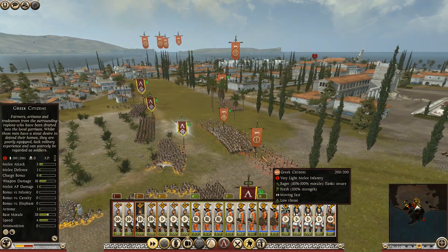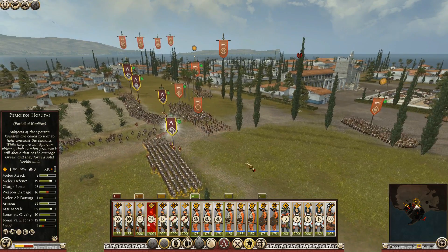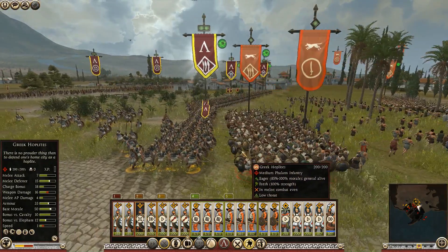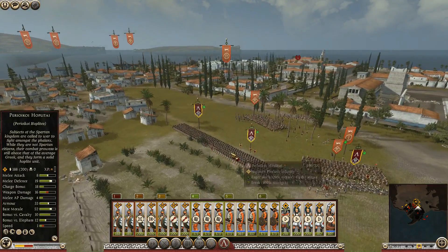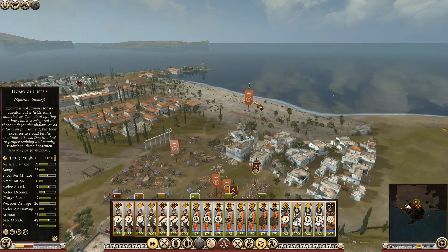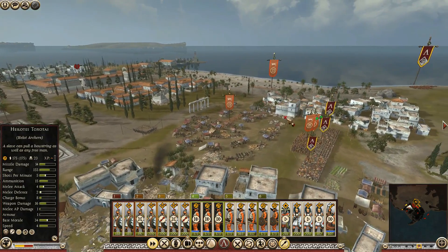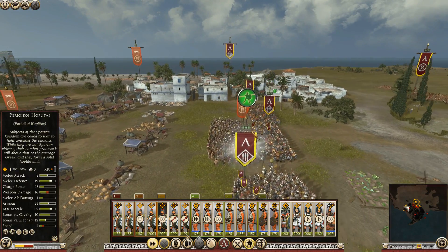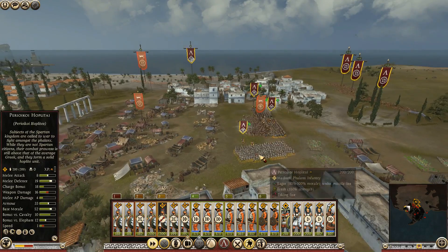My guys are in phalanx but we're not attacking anything. Let's try and go for an attack — move here, go for the Greek hoplites. Their archers are getting destroyed. Let's send the cavalry over to this archer unit and begin flanking. Let's go around and attack these guys. I notice we're not in phalanx yet on some units — bloody hell, go into phalanx formation! I cannot forget about that — it's really important, as you guys have stated. Go into phalanx formation. That's crucial.